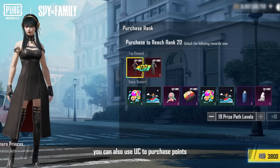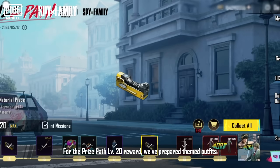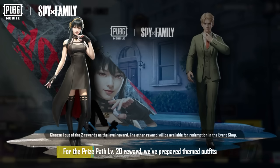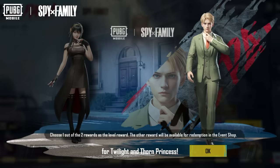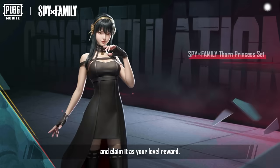If you want to get these items more quickly, you can also use UC to purchase points to quickly raise your prize path level. For the prize path level 20 reward, we've prepared themed outfits for Twilight and Thorn Princess. Choose your favorite character's outfit and claim it as your level reward.